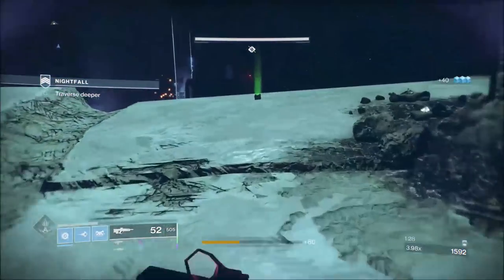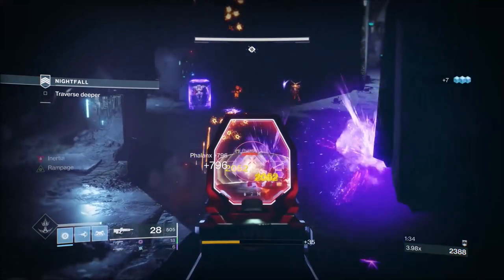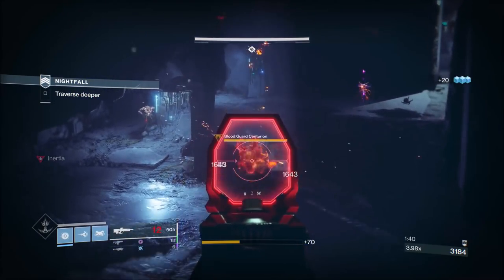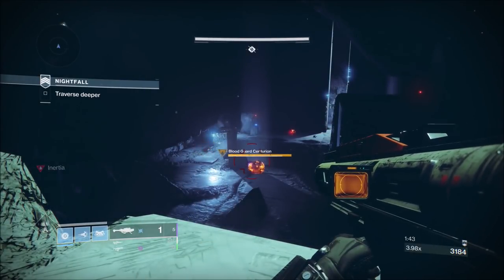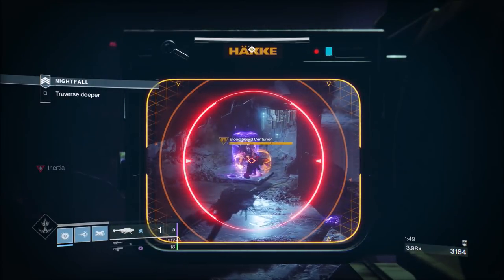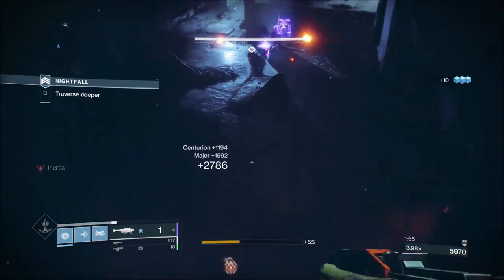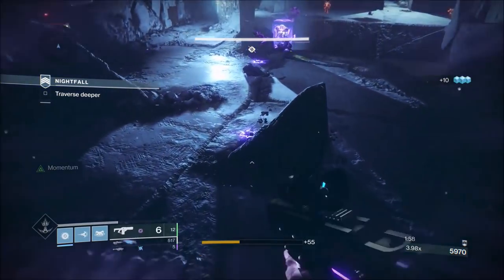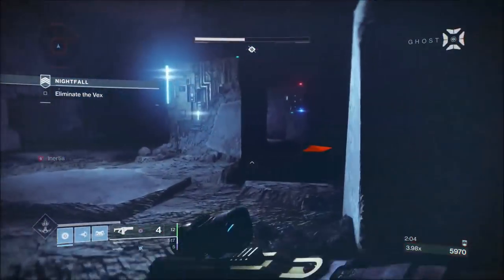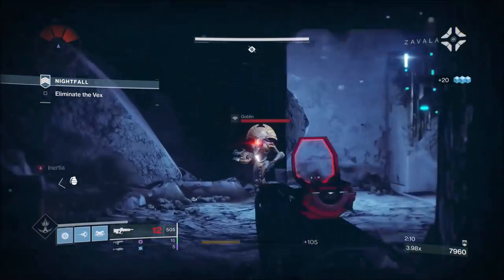If I'd fired a couple of rockets it would have done damage but because there are Vex snipers on the other side I'm going to wait for the Vex snipers to take his shield down because the sniper is Solar. What I normally do is fire at that explosive barrel and nine out of ten times it takes his shield down - it didn't this time but the snipers are doing a good job. As soon as he comes around here we'll put a rocket on him - that's him gone. The Epicurean gets a chance to shine here, and the Vex knew what was happening. The only person that kills me is myself.